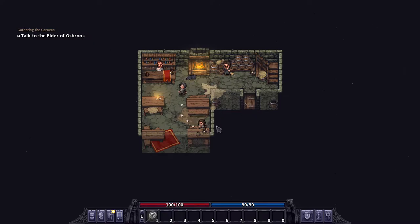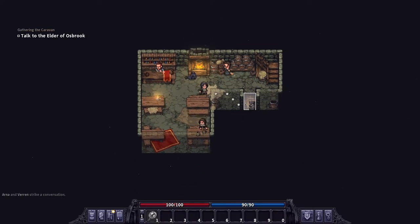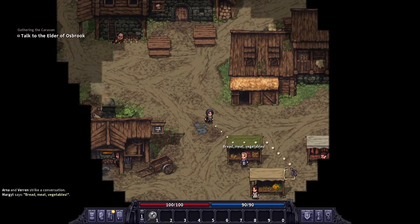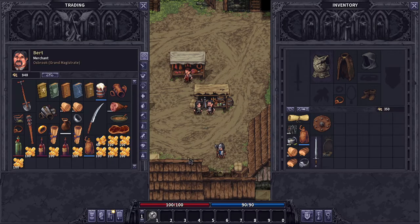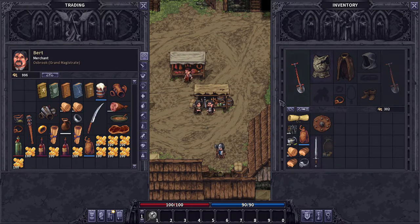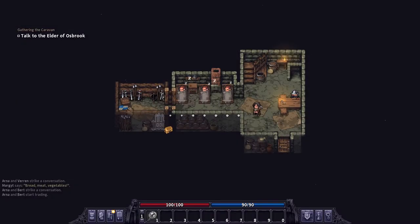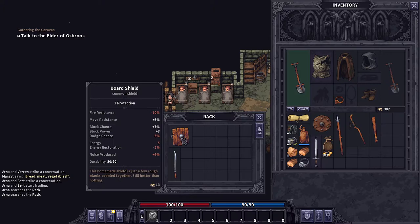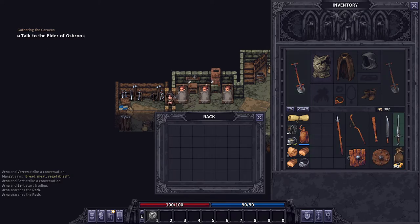All right we are back — let's get a ring first. I tried to start this one up but the main person I would buy my primary weapon from, Bert, is stolen. The purpose of this run, as you can tell by the title or thumbnail, is a challenge run. We are going to try to run with the shovel — it does 14 crushing damage and lets you dig graves very easily. Arna is probably the best choice; she's a very defensive type character so she should hold her own.